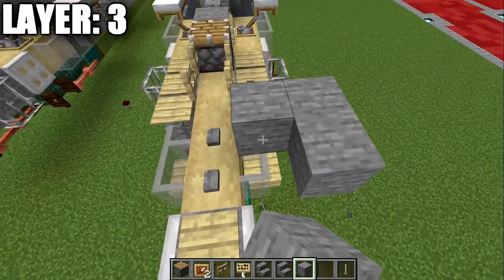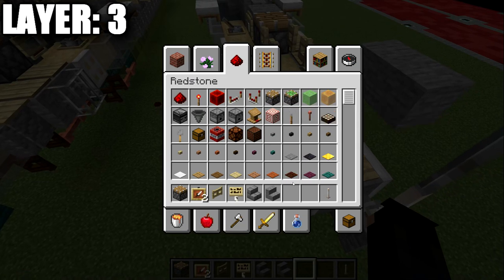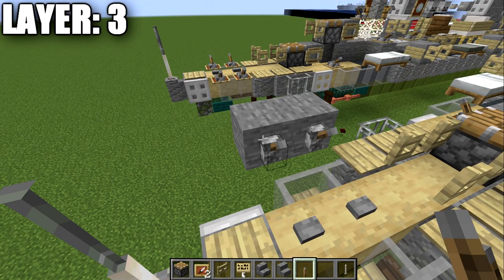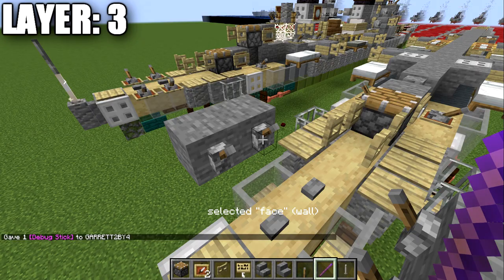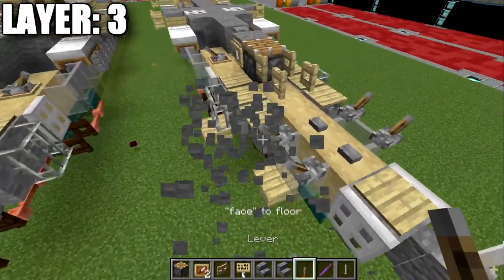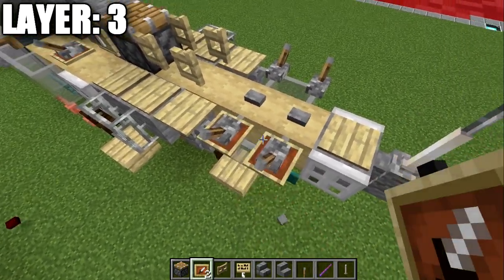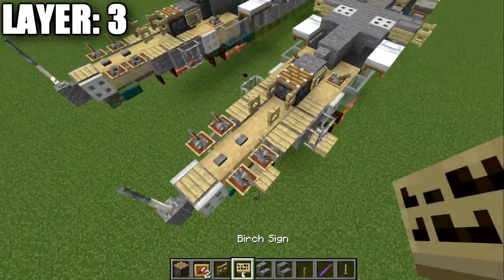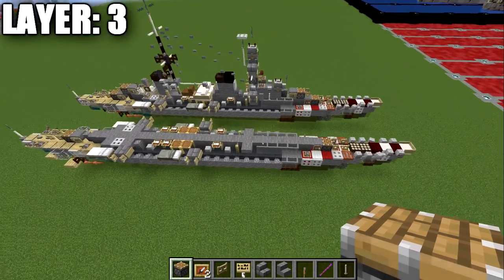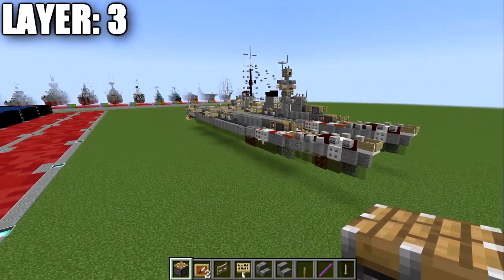Place levers on the sides of those blocks, then use the debug stick — left-click to get the 'face' property, right-click to set them to 'floor' — to rotate the levers on top of the glass panes, which function as more anti-aircraft guns. Also place item frames on top of those glass panes to make them look like gun positions. That wraps up layer three. Here's a top-down view of what you should have — you're starting to get the layout of the ship. With that, let's move on to layer four.